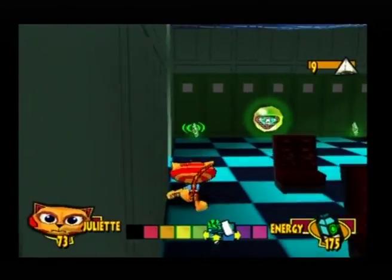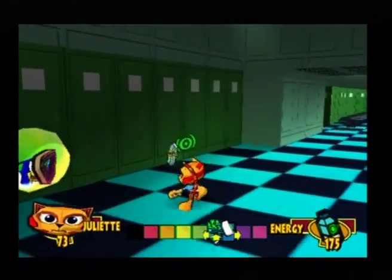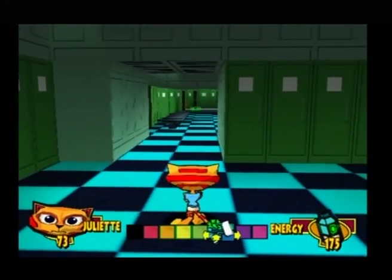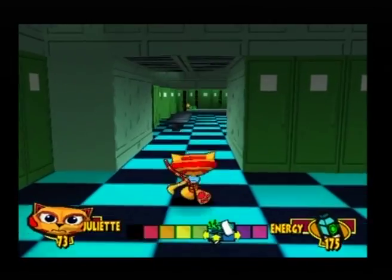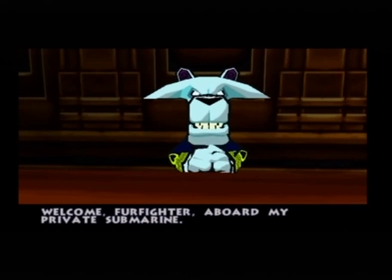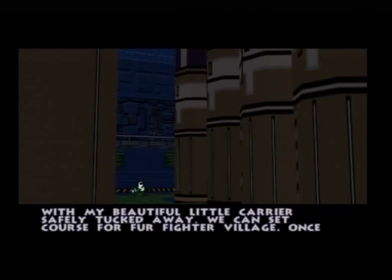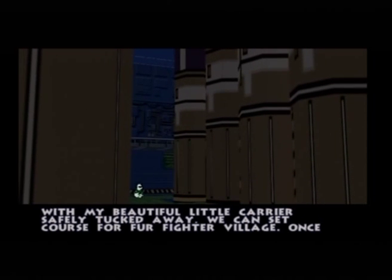Then you can get started finding the tokens — four total in this first area, and then we move into this conference room-looking area where there are another five tokens next to these chairs, some more ammo, and a Rico teleport that will come in handy later. But just like the previous level, as soon as you try to move through, you get another message.